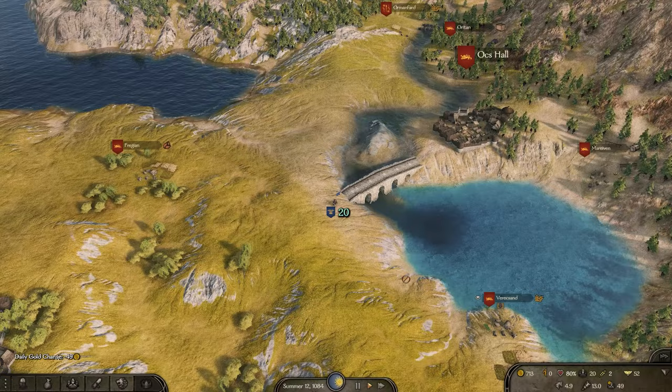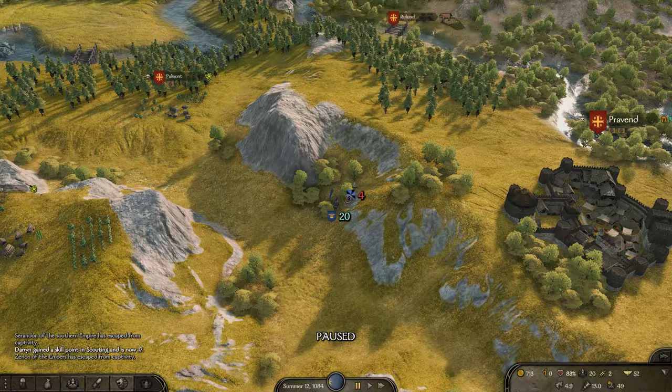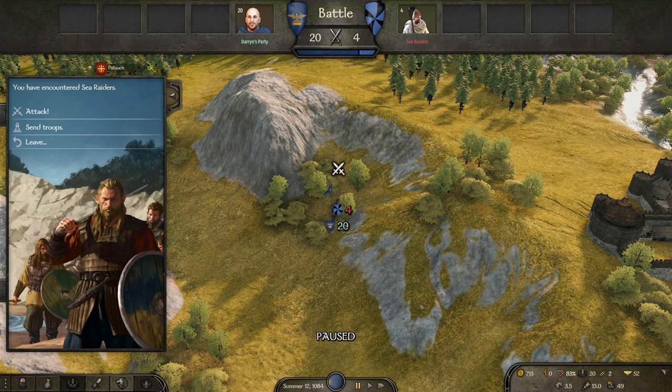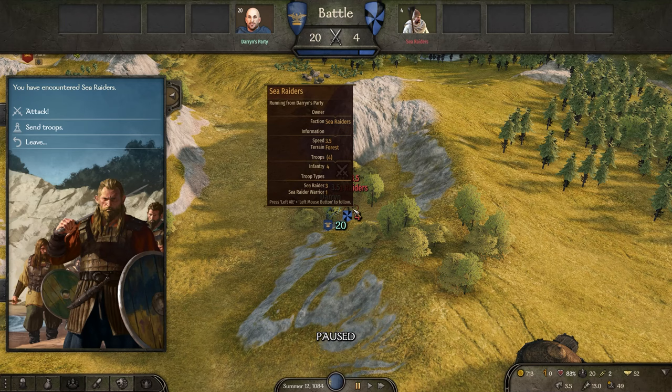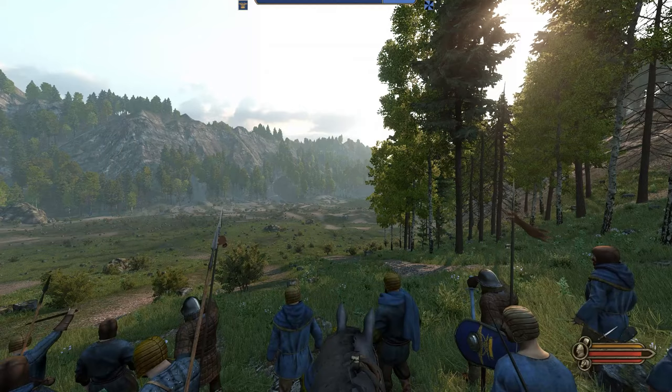Sea Raiders — should we fight them? There's only four of them. They should have good loot, though they're typically quite powerful. Oh, it looks like they might have prisoners. Let's just go for it. We'll tell our guys shield wall for this one, just to be safe. Even though there's only four, they'll kill every recruit I have — they've got shields and are decently equipped. That's why I'm generally avoiding the Raiders.